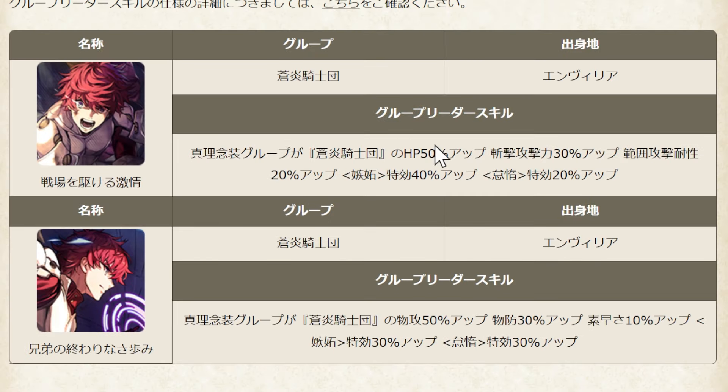Next is about his Mementos Leader Skill for Soen Kishidan Urcher Frame Knights Group. For the first mementos: more HP, Slash Attack, and Area Attack Resistance. For the second one: greatly increased Physical Attack, Physical Defense, and Speed. So either you want a higher survival rate or higher attack power — either one.